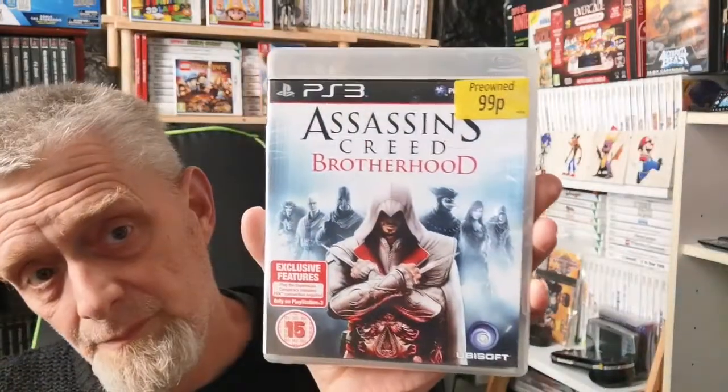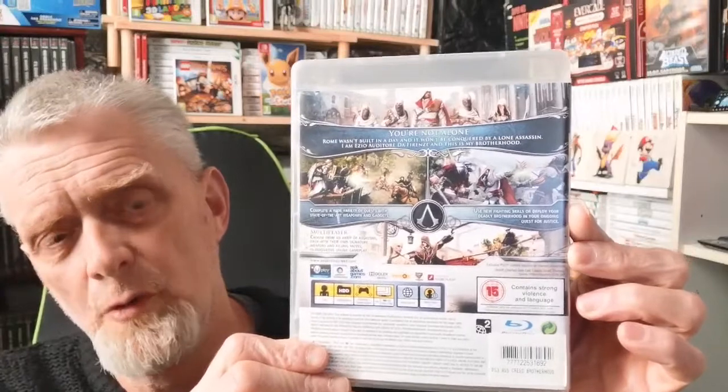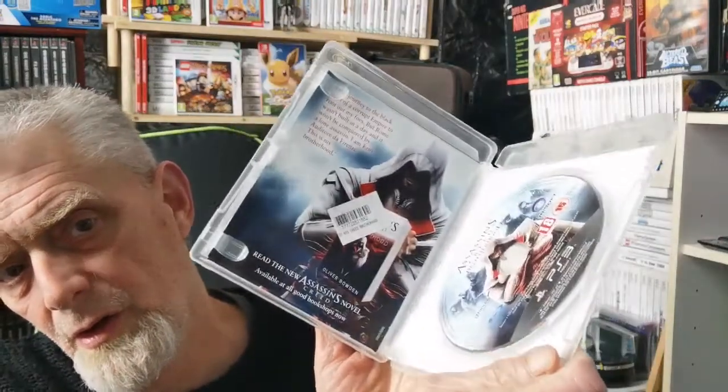Next we have Assassin's Creed Brotherhood, also 99p originally. I don't even know if that's what I paid - probably sounds about right, especially when Game were clearing them all out, that's probably when I picked some of these up. It is complete - it's got the book in the back, just a very thin book. Complete. What a bloody franchise - ups and downs, but generally bloody good.